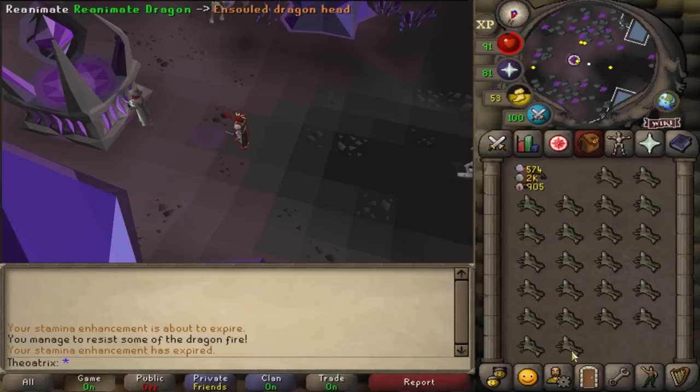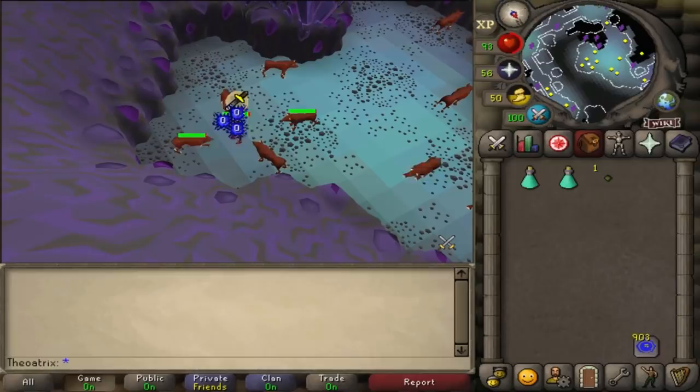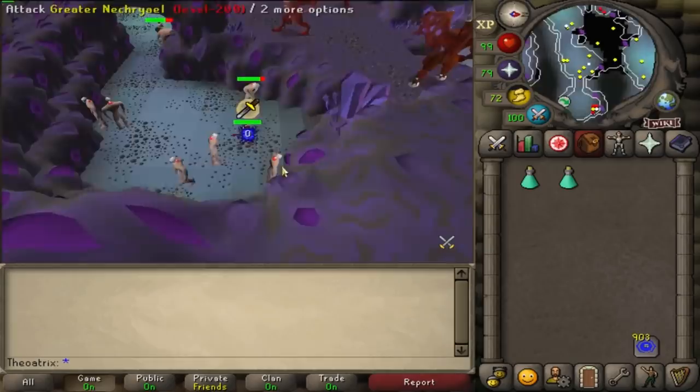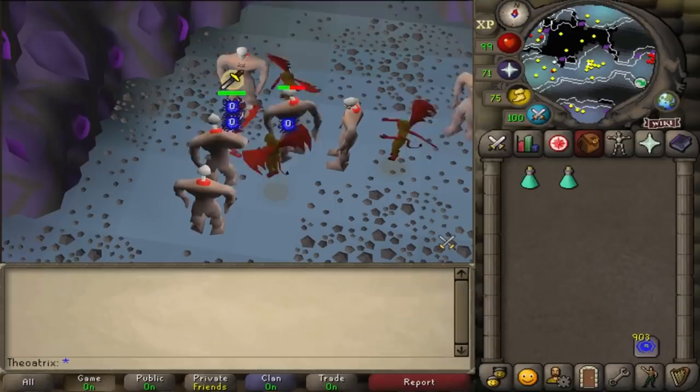With Slayer, there's three main AFK ways that you can train. The first is very simple: on any task where the monster is aggressive, you can AFK for 10 minutes before they lose aggression. The second is with a Dwarf multi-cannon, and if you want to AFK the longest, you should stand underneath your cannon so it only uses cannonballs to hit the monsters once rather than constantly shooting. Lastly, if monsters aren't aggressive and you can't cannon them but they're in a multi-combat area, you can use high defense gear or protection prayers and attack a lot of them at once to AFK for a few minutes at a time.